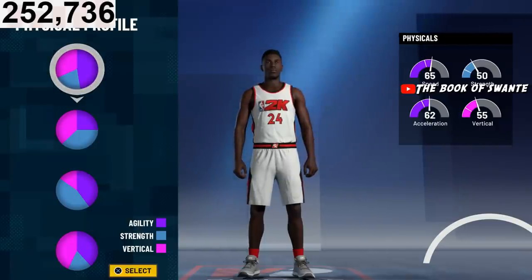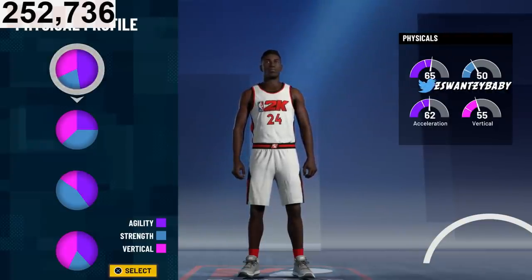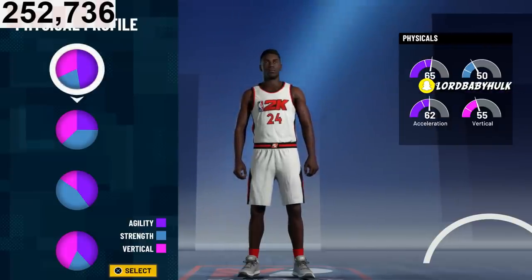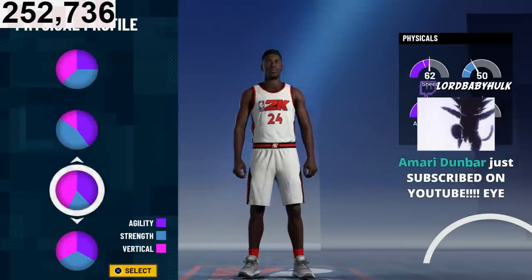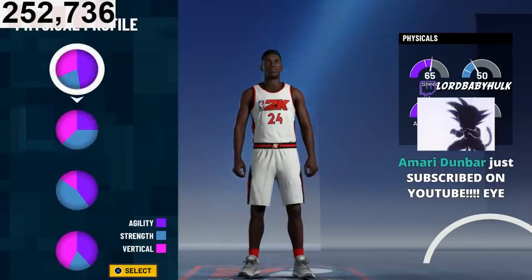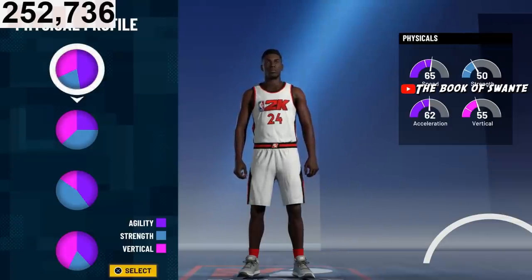If you don't believe in dexing and want a more traditional build, you're never going to learn how to burst off ball. If you're not going to do all that extra stuff, you don't really need this pie chart — you can go with the vert pie chart or a balanced one so you get strength and all that. You can still have 30 shooting badges and shoot in the over-90 ratings.